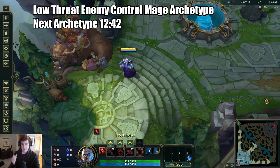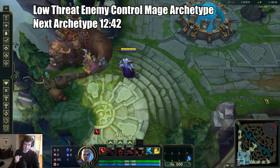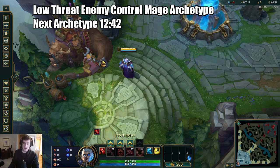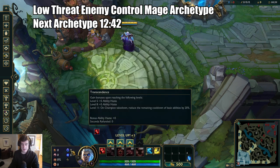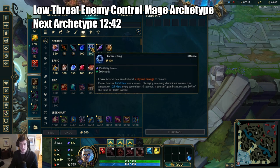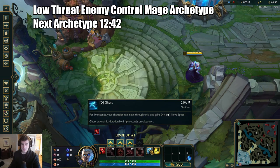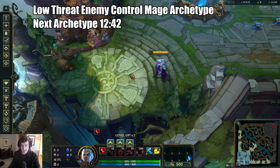Getting into the next archetype — my absolute favorite to play against — the low-threat enemy control mage. This includes things like Twisted Fate, Vladimir, Corki — champions that need a while to scale. What I do is put as much scaling into my runes as possible. You can go Conditioning with Resolve secondary paired with Revitalize, take Gathering Storm and Transcendence. You can start with a Tear in solo lane where you can spam Q's, or a Doran's Ring. You're not forced into Doran's Shield. You can run combat summoners like Ghost that outscale Ignite and even Teleport in particular situations.